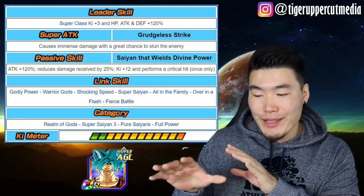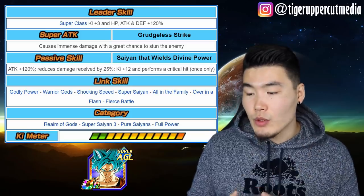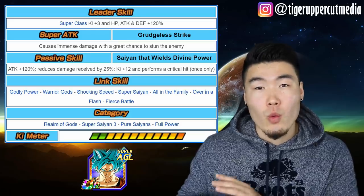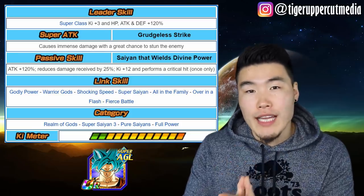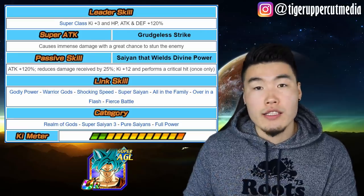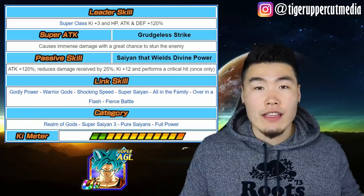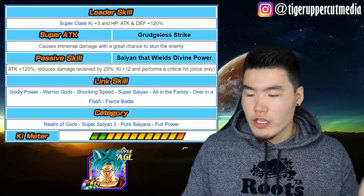In his Blue form, the Super Attack causes immense damage with a great chance to stun the enemy. His passive is now Attack plus 120%, he reduces Damage Received by 25%, Ki plus 12 — so guaranteed Super Attack — and performs a Critical Hit, though the Critical Hit is only a one-time thing according to the wiki. His link skills change to: Godly Power, Warrior Gods, Shocking Speed, Super Saiyan, All in the Family, Over in a Flash, and Fierce Battle. So now he gets Over in a Flash when he didn't have that in the beginning. Categories stay the same.